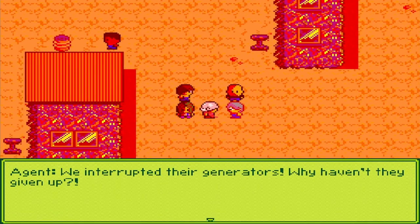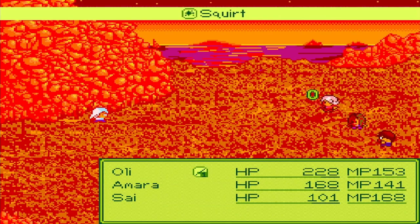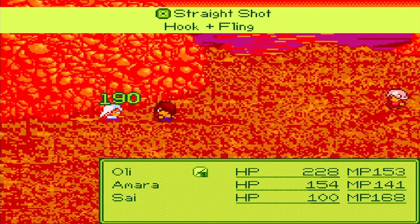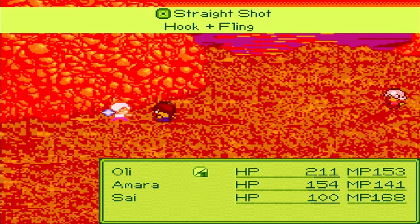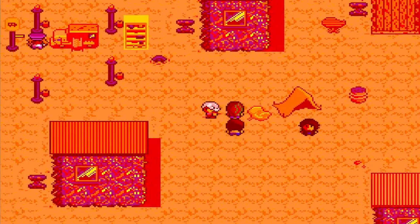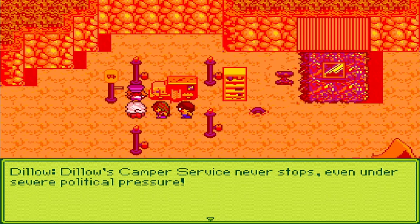You're up next. "We interrupted their generators - why haven't they given up?" Because it's kind of like taking a capital city - you have to make the people surrender. And why the hell are you using a squirt? It's such a shitty move. There's supposed to be a high level agent here - I want high level moves. Granted, the water agent's pretty fast. "I think they cut off the power." "They think if they cut off the power, we'll give up." "Capacilla never stops, even under severe political pressure."